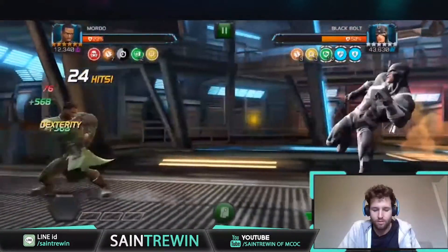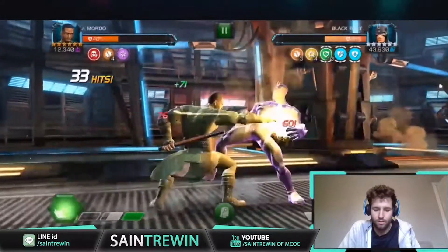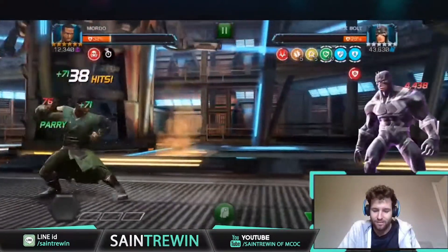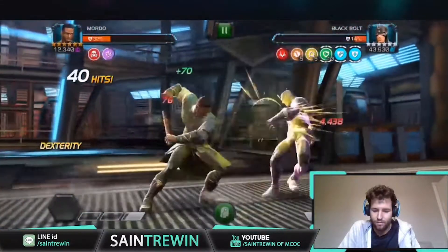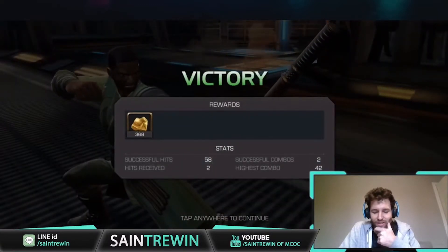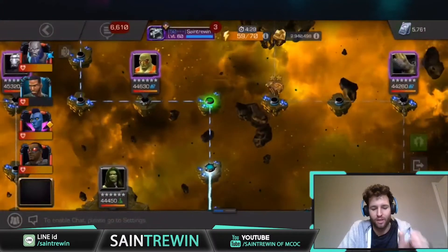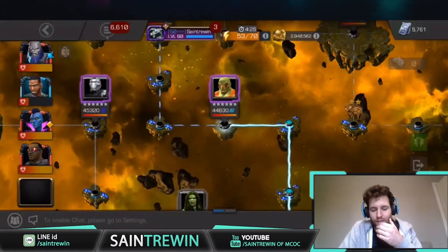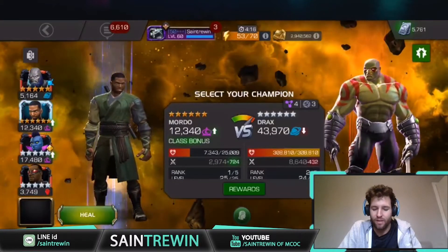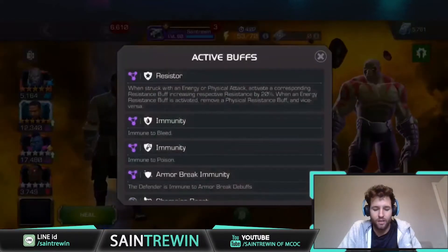So you can see it is a way to hurt them for having their buffs. Fifty-eight hits and I think that was a couple hundred thousand health off Black Bolt. So if there are any resistor paths and you're trying to think who you can use, he may be an option for that. But he doesn't really benefit from having Mystic Dispersion unless they have an expiry limit on their buffs, because you can't nullify them unfortunately.